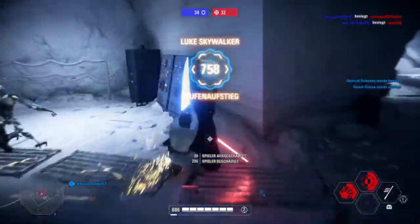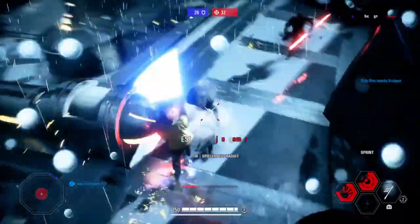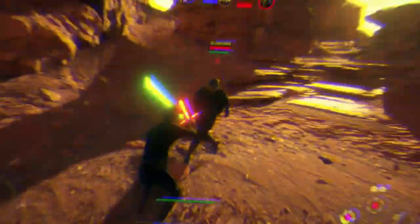First of all it's important to mention, Luke has a very fast swing speed and with the right star card he also deals a lot of damage. So in lightsaber combat, you should always try to get behind your enemies and spam the hits in his back.